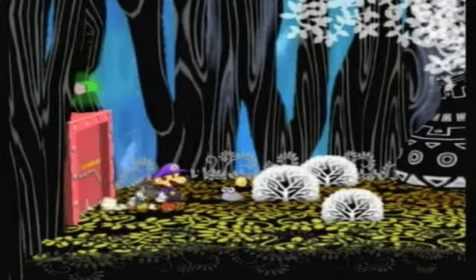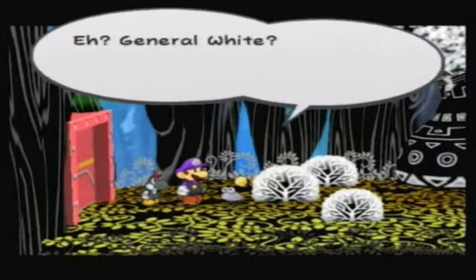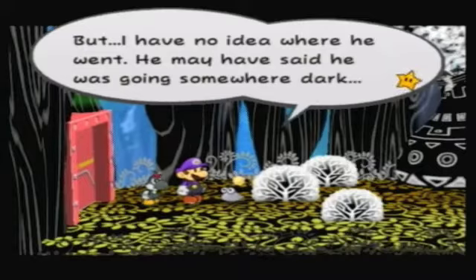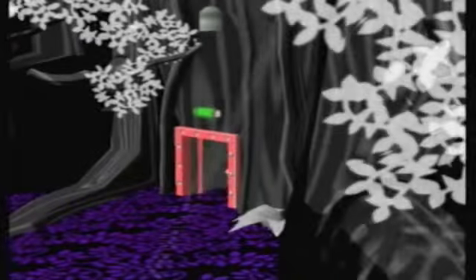Seems like we're always here for some fun activity. We're at the Great Boggly Tree — not much to do here other than talk to this Punio. General White, yeah, an old Bob-omb with a great mustache — but he has no idea where he went. He may have said he was going somewhere dark. Well, do we know any place that's really dark? How about Twilight Town — that sounds pretty dark.